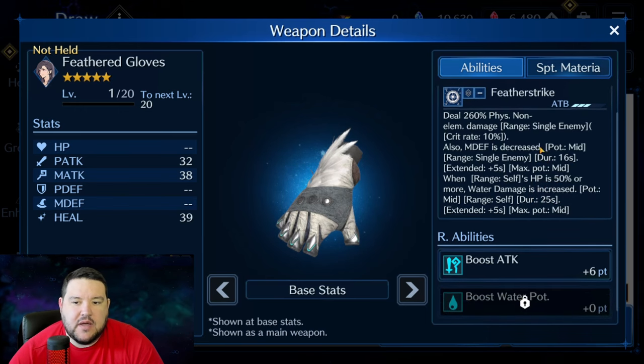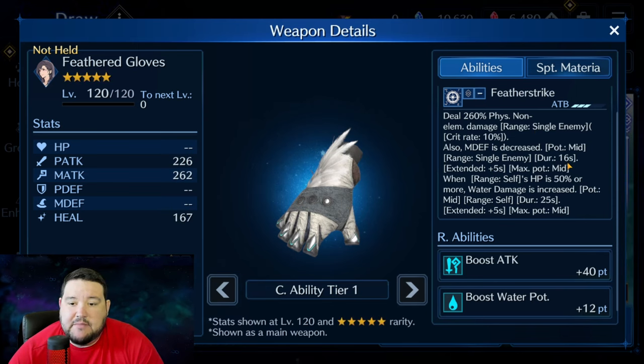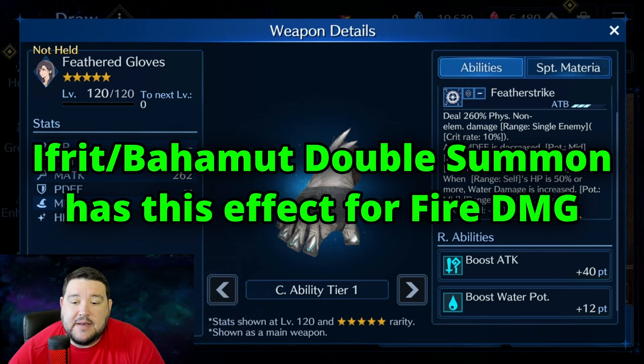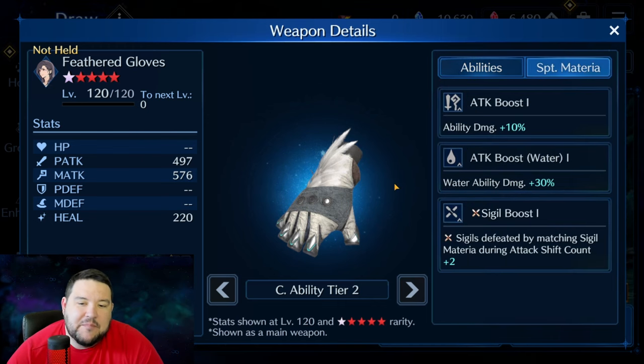The Feather Gloves weapon has a lot going on — essentially physical non-elemental damage, magic defense decrease, starting at mid stacks to mid and always mid even at OB 10. But it also makes her do more water damage and gives her a water buff, which I think is the first we've seen of this. That starts at mid and eventually goes up to high at OB 6, which is pretty good. She needs this help because she doesn't really have a lot of big water damage weapons.